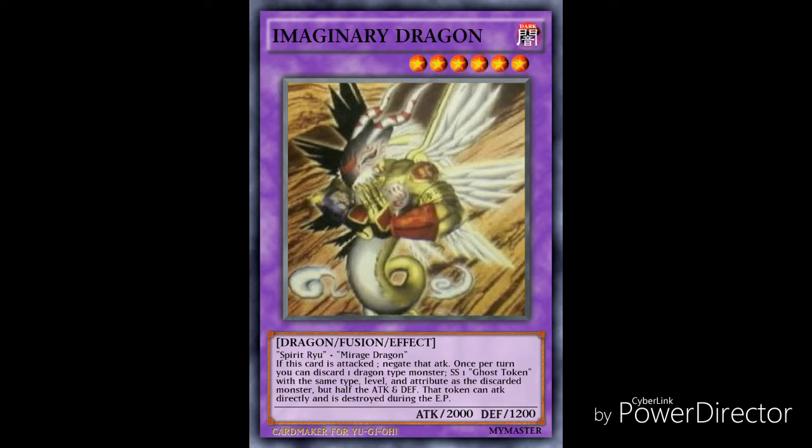The first effect is: if this card is attacked, you can negate that attack. This is an activated effect that you can choose to use, and it's also a quick effect — you know this because you can use it during your opponent's turn. It's a pretty balanced effect because it can be countered with something like Solemn Strike, for example.